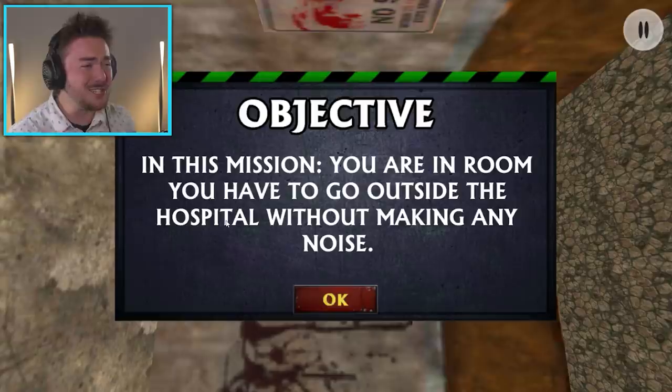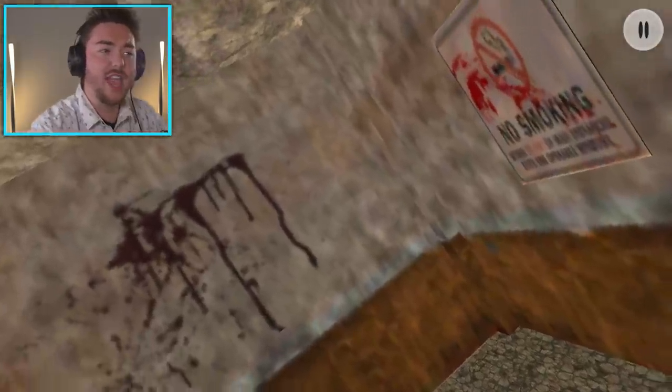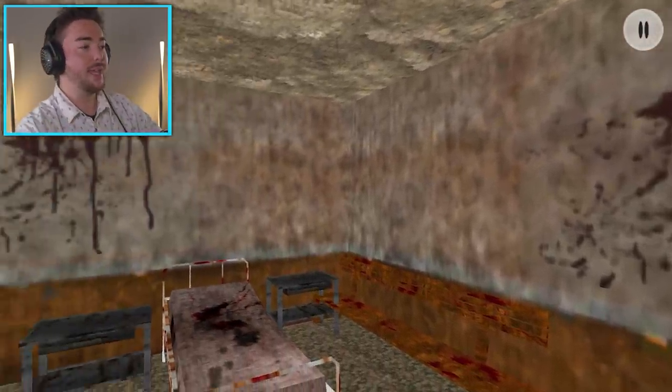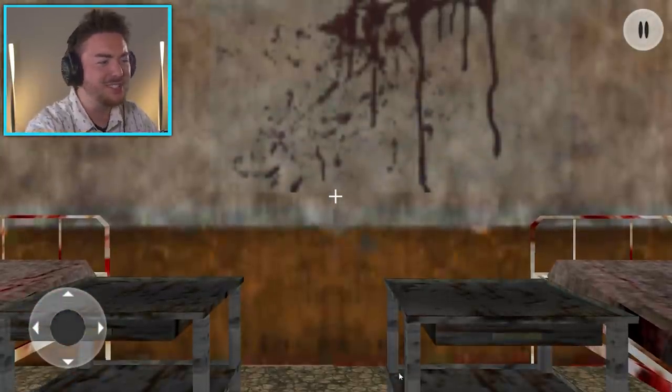Wait — that's just called going outside. That's it. Without making any noise? Is that really hard to do? You're literally trying to walk out of the hospital and you're just like, I can't make noise. The game is starting up. We are in a room. We're going to try to escape the hospital without making any sound, but how does this have anything to do with ice cream?